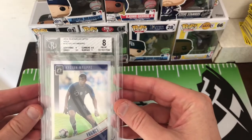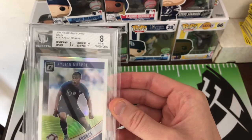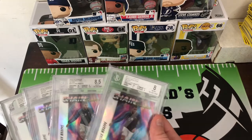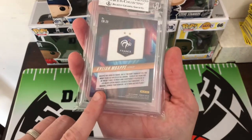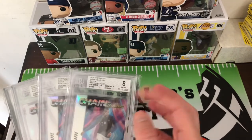The Alex Morgan got a 10 on the auto. It's an Mbappe holo that got an 8. Surface is always brutal on these holos. And here I actually got four of these — these are the Mbappe Chain Reactions. They have a base of the chain reactions, and this one is actually the Prism variation. I knew surface was going to be a challenge on some of these, but this one got an 8.